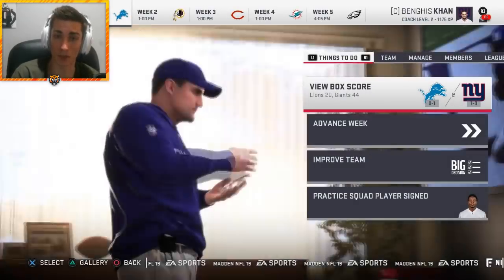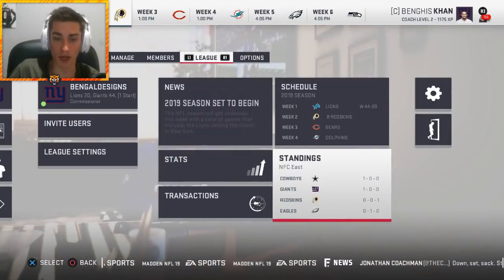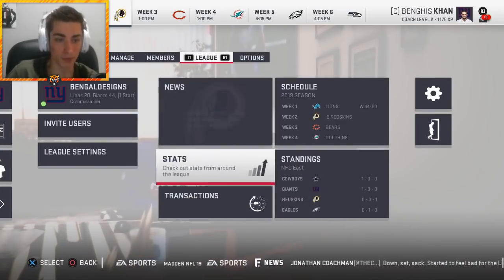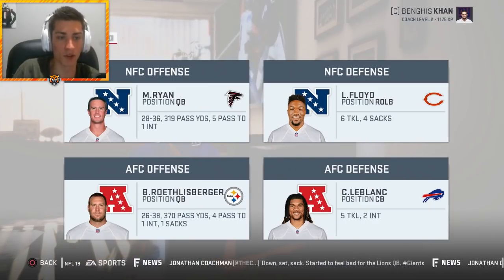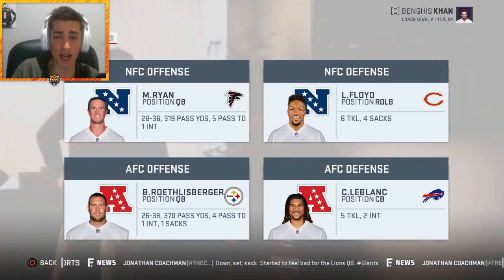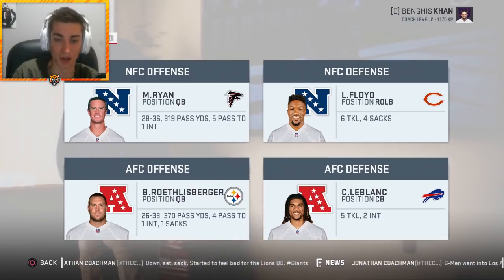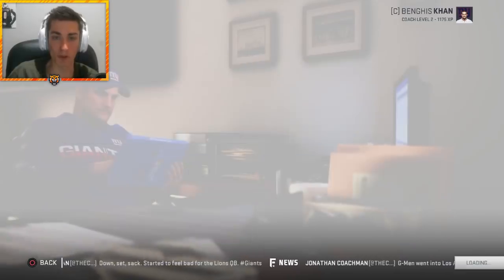In typical Madden fashion, the Redskins didn't lose last week — they started off their season with a tie. Matt Ryan would win offensive player of the week for the NFC, Leonard Floyd for the defense with four sacks. Ben Roethlisberger wins it in the AFC, and Craven LeBlanc for the Bills who had two picks last week. Decent performances by these guys.